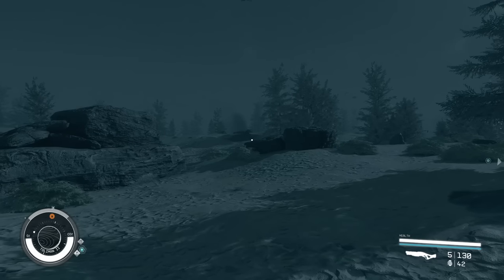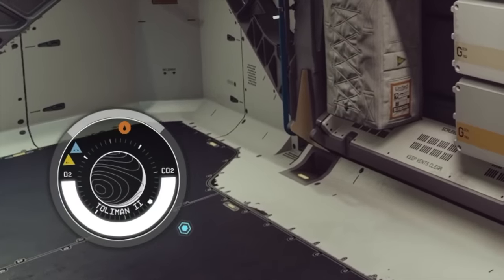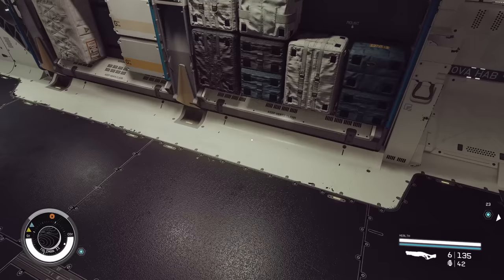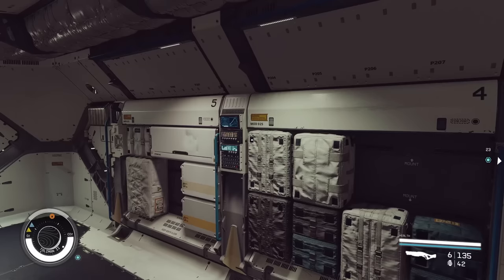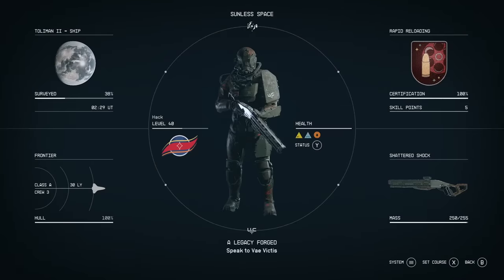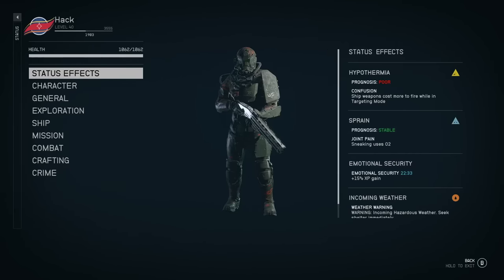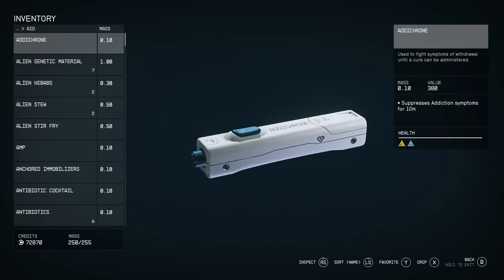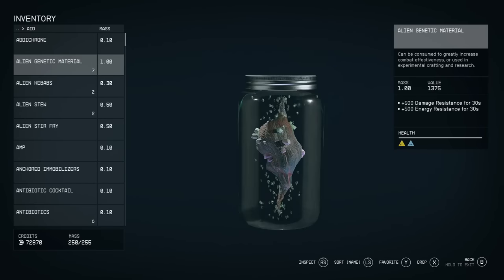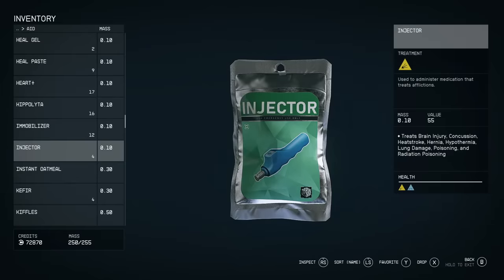Your Constellation watch also shows you when your character is injured. It displays icons for various status effects that are easy to miss, especially during combat. For example, a yellow icon for hypothermia and a blue icon for a sprain. You can confirm these by checking your character sheet. To cure them, just look for the matching icon displayed on the aid item itself — the color coding makes it much easier to find what you're looking for.